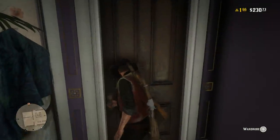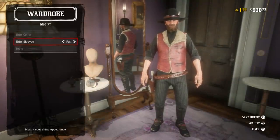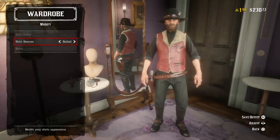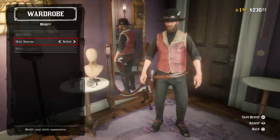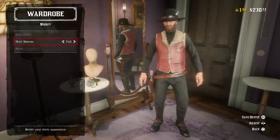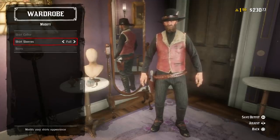Another cool feature — just like in single player — you can actually modify your outfits. You can change whether your shirt collar is buttoned or unbuttoned, roll your sleeves up or down, and tuck your pants inside your boots or have them on the outside. All you have to do is go to a tailor or any place where you can modify your wardrobe and make these changes, just like in single player.